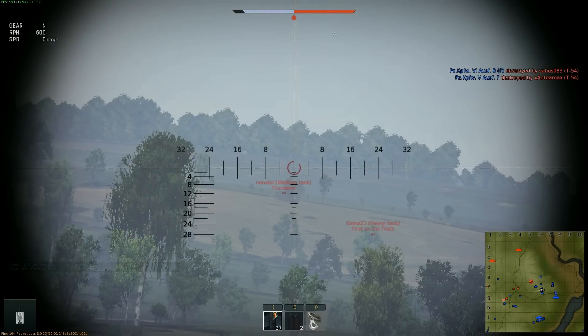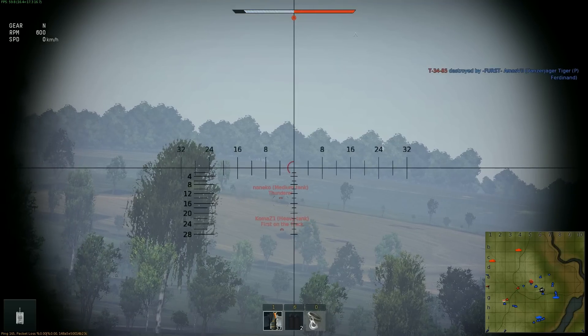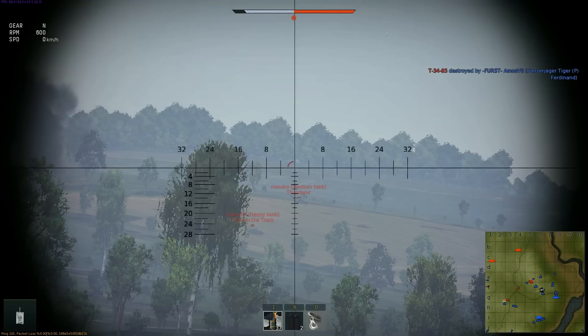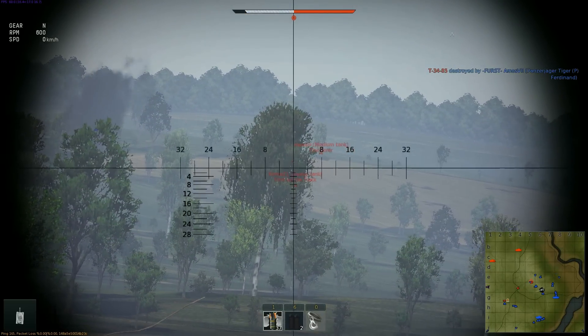I think that'll actually do quite well. The whole thing about late-war German tanks in War Thunder is they want to stay back. The Maus doesn't mind going forward — it's better if it stays back — but with proper flank support it can go forward with the rest of them.